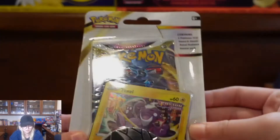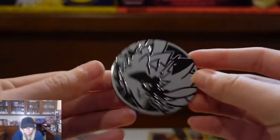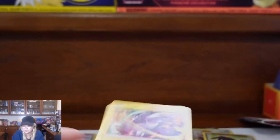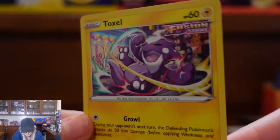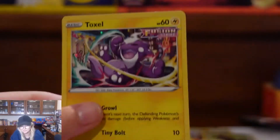Moving on to our single booster pack blister. This one also comes with a coin — black paw graphic, Pokemon on the back. We have our Toxel promo card. This one's a little bit different; it doesn't have those sparkly bubbles — it's more holographic. I like it. You can definitely feel the electric energy in it for sure.